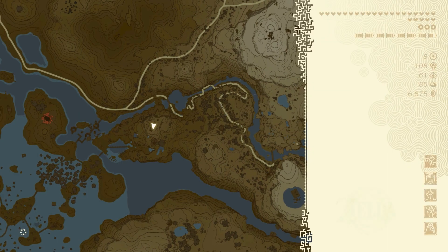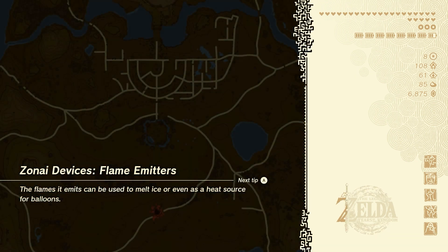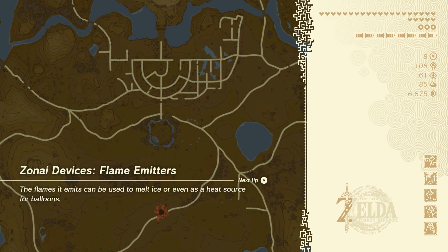I can get there easy enough from somewhere like this. There's a bunch of cave strikes I can explore too, so I could just come back here and explore these caves out of the way. But I do think I'm going to go ahead and run over to Lookout Landing. Let's grab a couple more hearts. I don't have enough for any battery — I haven't been underneath in the depths enough, I don't think.